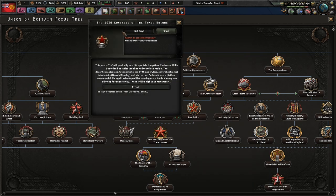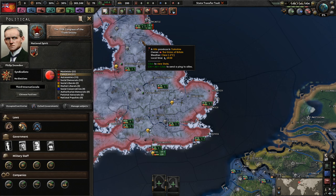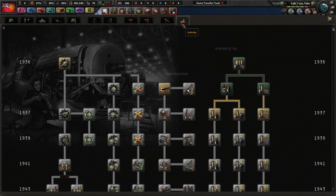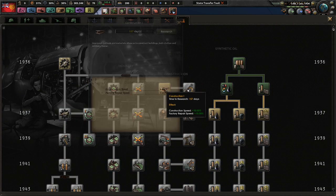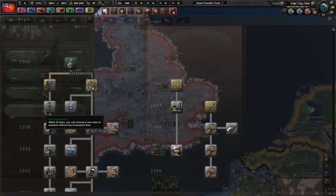We're going to start off basically with our 36 Congress Trade Unions - it's going to last 140 days. It's a long one but we're going to be getting a lot of events and decisions once it's going through. We have four attack slots which is really nice considering that we were just playing as the KMT and we start off with two. So this is definitely a step up.